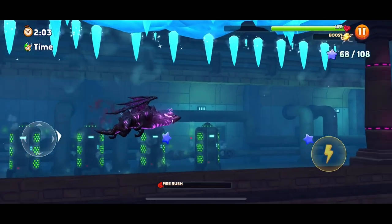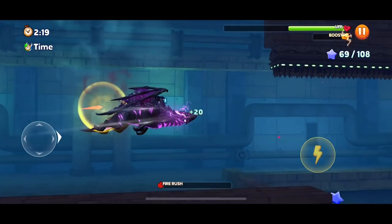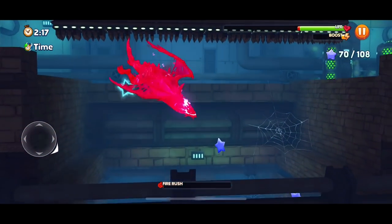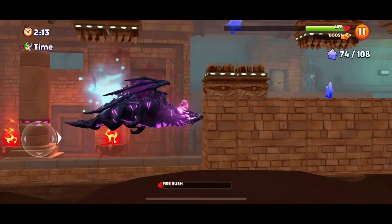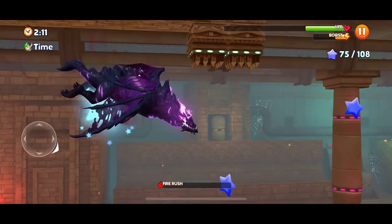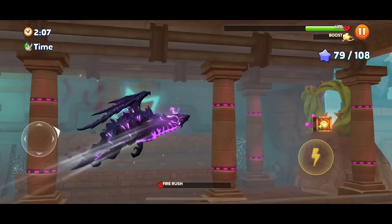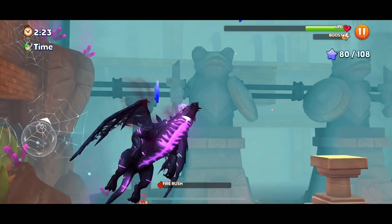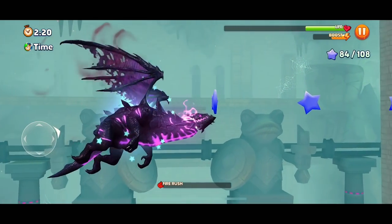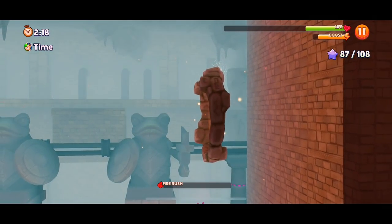Okay, here come the icicles. I missed a star. Go go go, I ran out of boost. We might die - I'm taking a lot of damage. How do I even avoid those? I did it somehow. It's 79 stars. I think this is the end. That was a decent run. We almost died though - 86, 87 out of 108.